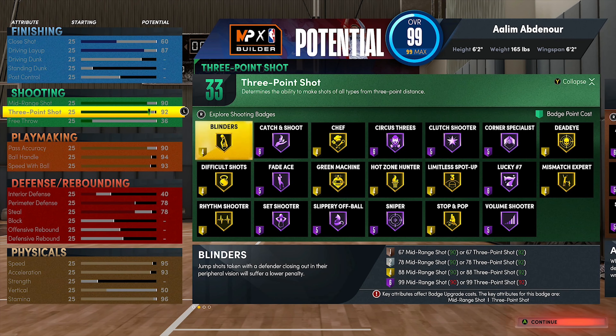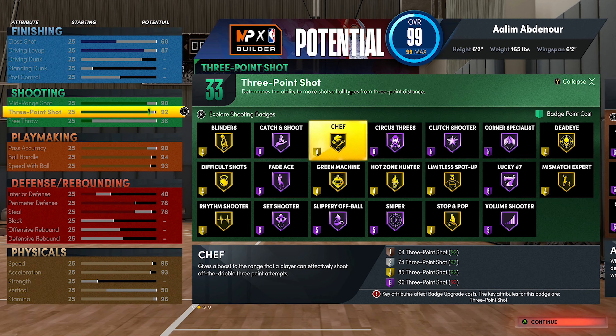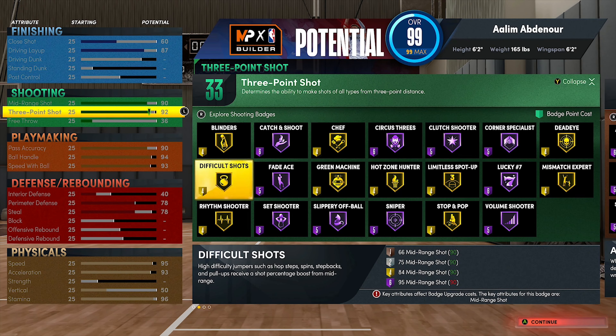You get Chef Gold. To get Chef on Hall of Fame, as you see, you would need 96 three-pointer, and that's kind of just a waste of badge space. Circus Threes is really basically the same thing, but Chef is for basically limitless range from farther away. Blinders Gold, Difficult Shots Gold — I feel like Difficult Shots is gonna be a better badge, so I'm gonna run it on silver, cause Mike Wang said that mid-range isn't gonna be the wave, so gotta roll with it.